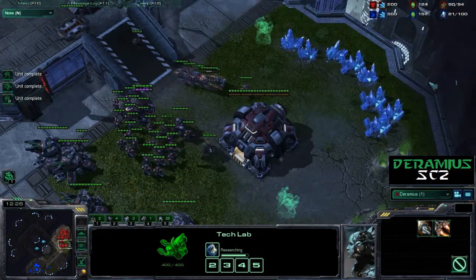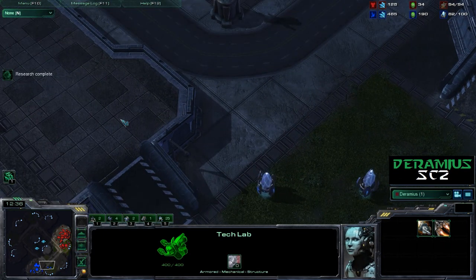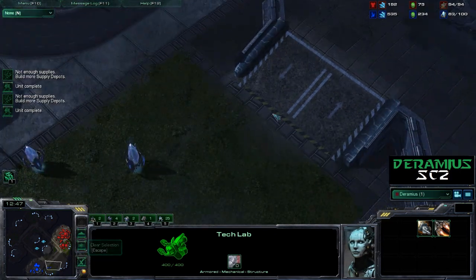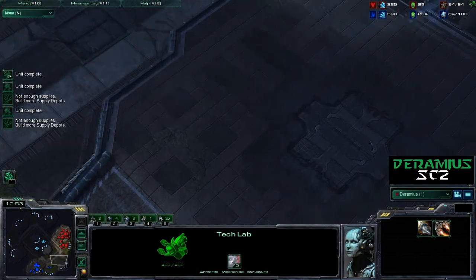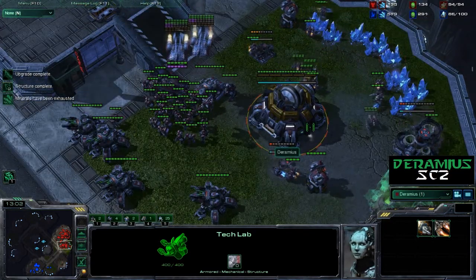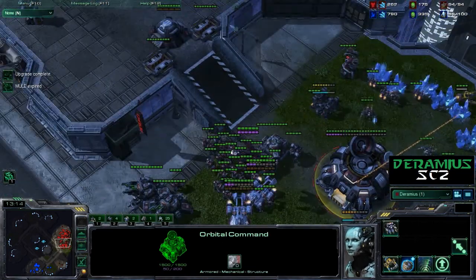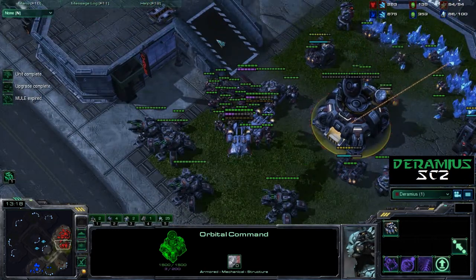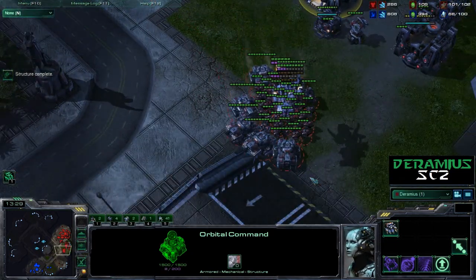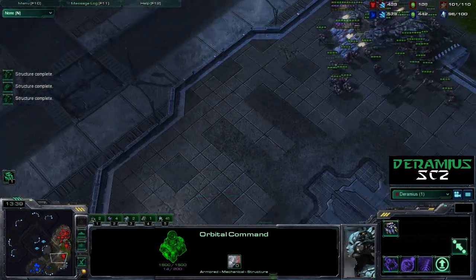Especially if they have any buildings here, you can siege up and attack from the top. From here it's an uphill battle for them — they're gonna get crushed, especially if you can get sieged without them noticing, with a Medivac boosting range. I'm going orbital, which is cool. A lot of times DTs will come in at this point, or something will come in. This guy's got so many pooled resources — he might be Gold for all I know.